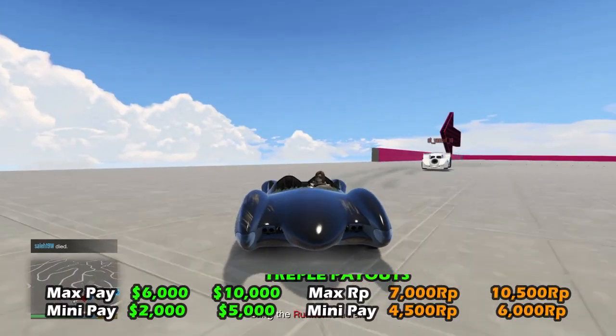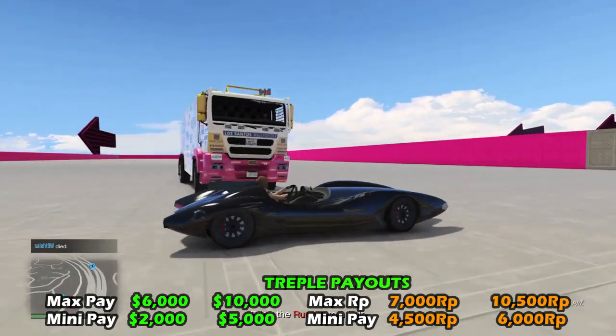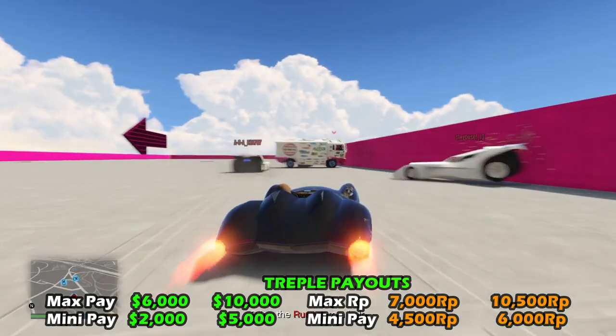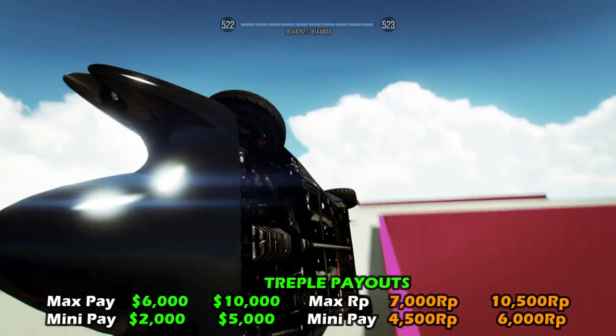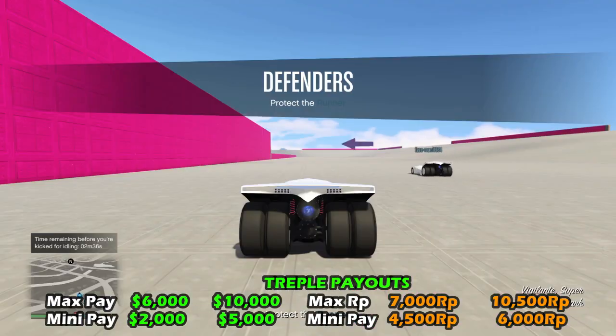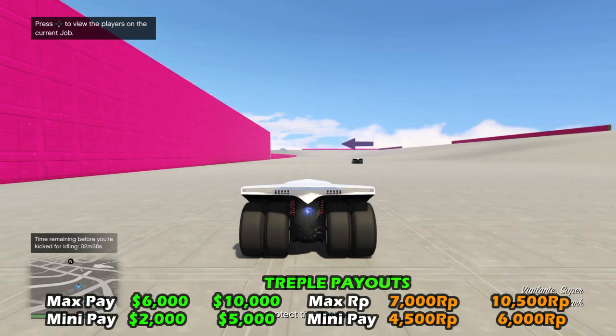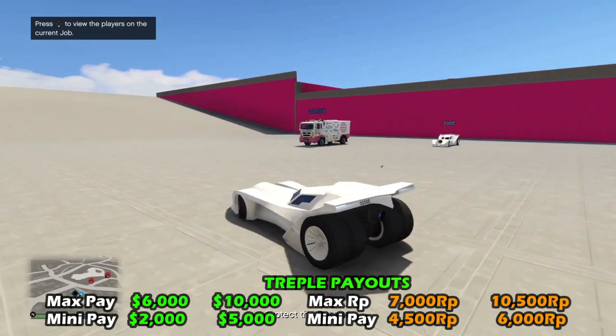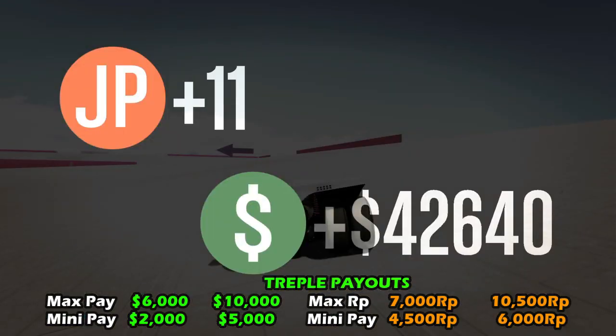The payouts for Hauling Pack Remix are as follows: the max payout ranges from $6,000 to $10,000 and the minimum payout from $2,000 up to $5,000. The max RP ranges from 7,000 to 10,500 RP, and the minimum RP from 4,500 to 6,000 RP.